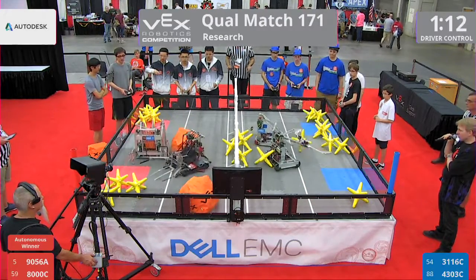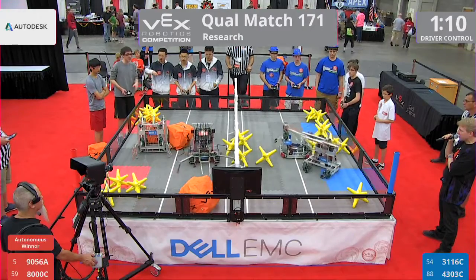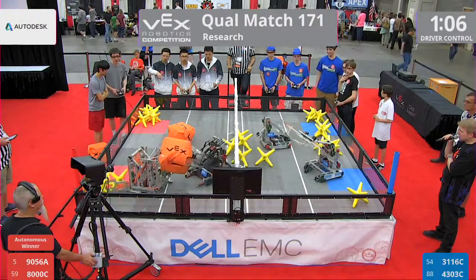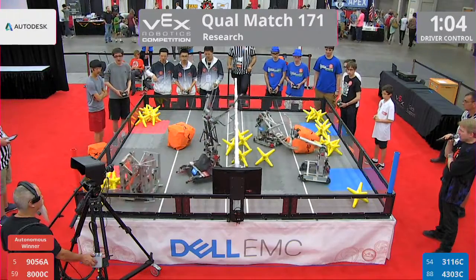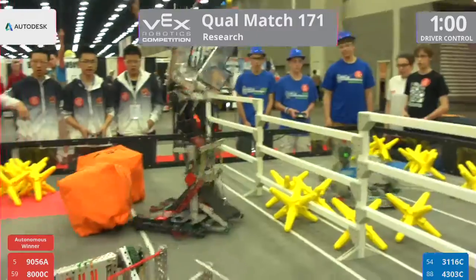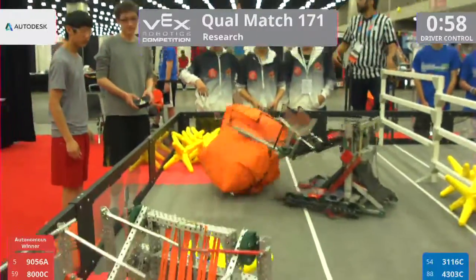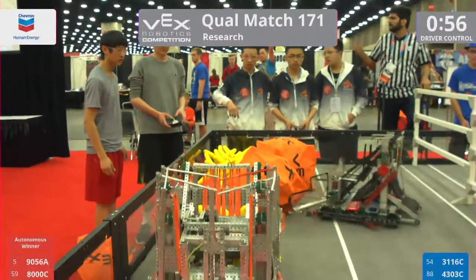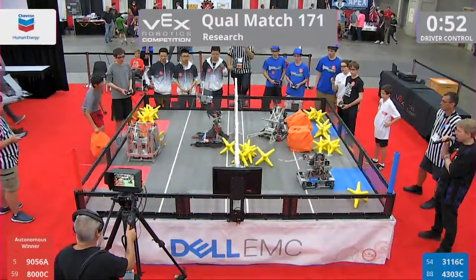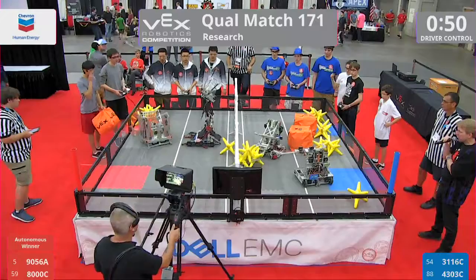There's a new strategy that we're seeing manifest late in the season — a collect and dump at the end strategy. And 90-56 again with the score. 43-03 scoring back, taking those cubes, putting them over onto the red side of the field. A double score, 93-56.